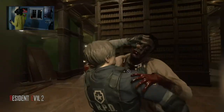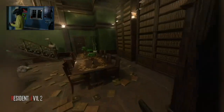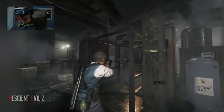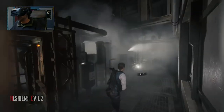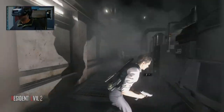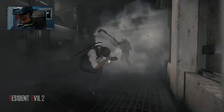Your Resident Evil 2 Remake is now set for VR. Launch your runtimes — be it SteamVR or Oculus Home — and launch Resident Evil 2 Remake, which will show up on your desktop for a few seconds before switching over into your VR headset as the starting logos play. If you take off your headset, the mod will pause VR and revert to 2D, so keep your headset on as the game launches the first time, just to confirm it's running correctly.